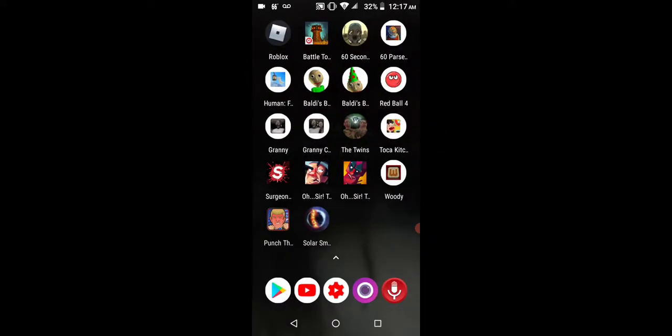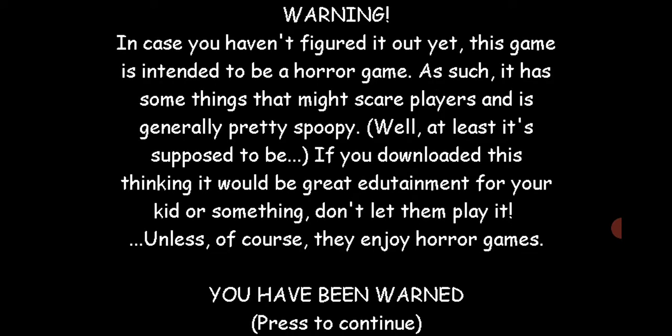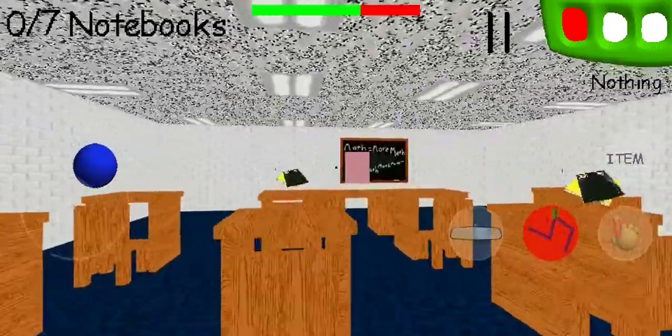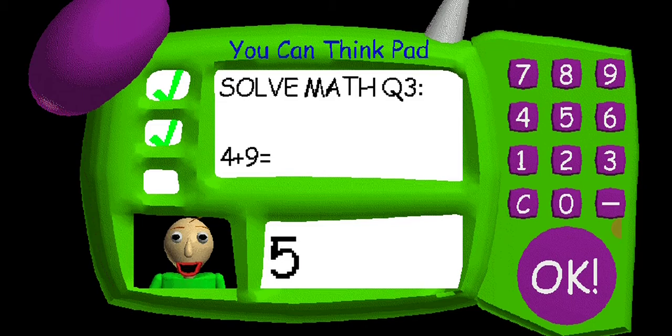Now let me show you the other code, which is even wilder and weirder. This one is completely off as well — welcome to Baldy's Basics in Education and Learning. This one is even weirder and more challenging. The in-game problem says: 'Problem three: four plus nine equals.' So now put in the code 530450009.